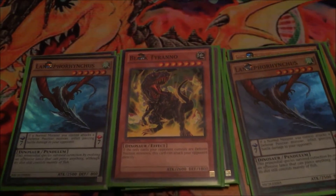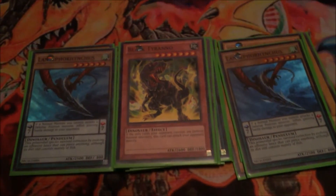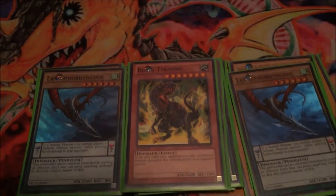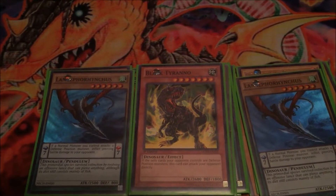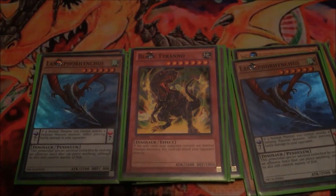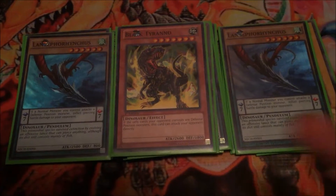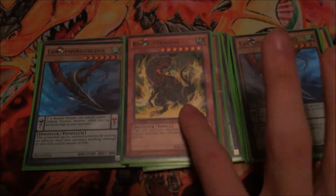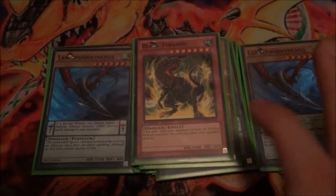Next, one Black Tyranno. I can't pendulum summon him out, but he's good for tribute plays if I ever want to do that. His effect is if your opponent only controls defense position monsters, he can attack your opponent directly, which is actually pretty okay if your opponent just wants to be on the defense and doesn't have any back row. Reminder though — you can only get this effect off if they have no backrow and their only cards on the field are defense position monsters, so be wary of that.